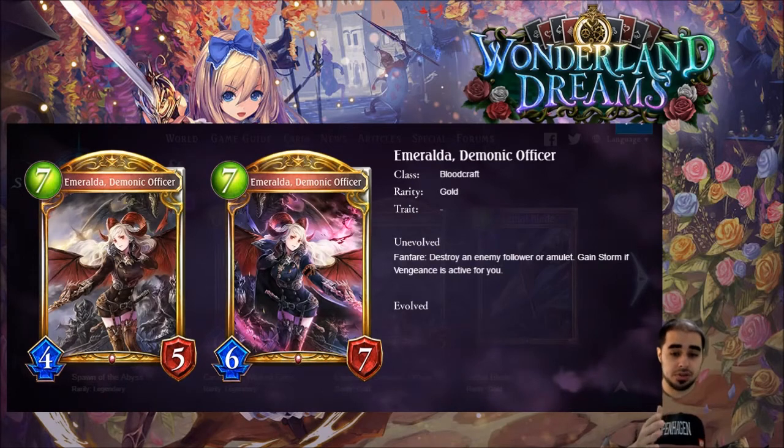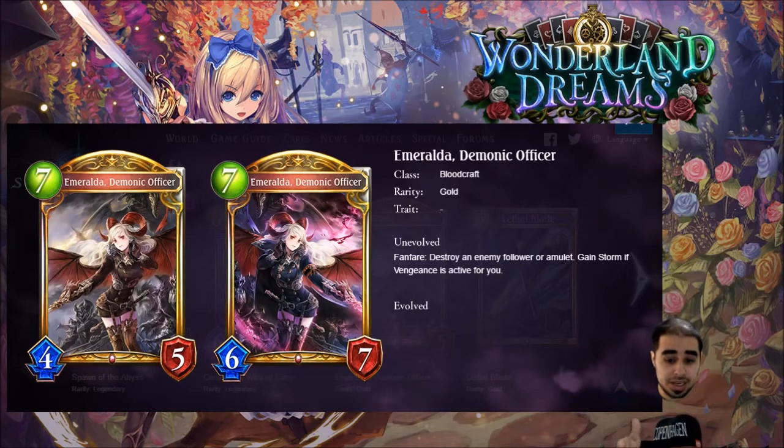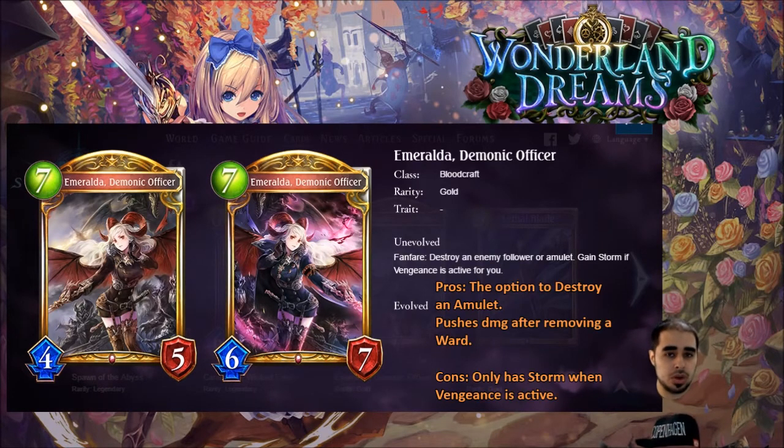Next is Mirada, Demonic Officer for blood — gold, seven, four, five. A little weak on stats but strong effect: fanfare destroy an enemy follower or amulet, gain storm if vengeance is active. I'd rather have her than Alu Card because as vengeance blood you really don't want to heal, and Alu Card is a four, four with rush that mainly just heals. Mirada's effect is very strong. Four to five stars — blood is looking very strong.